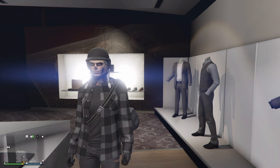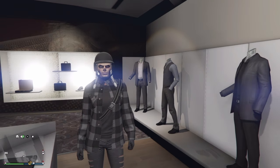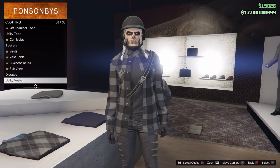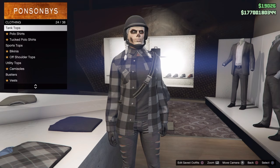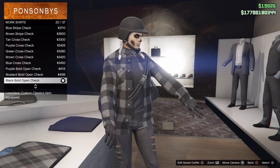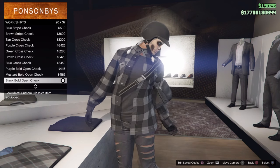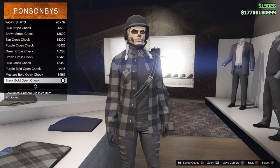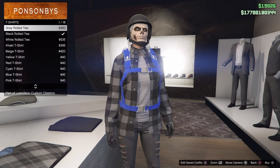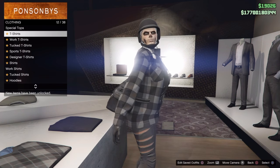The first thing you need to do is make sure you have the exact same outfit I'm wearing. Come over to any clothing store around the map and put on a work shirt — the work shirts from the Lowrider DLC. To be safe, put on the same one I'm wearing: the black bold open check. Then go to t-shirts and put on the black roll tee.